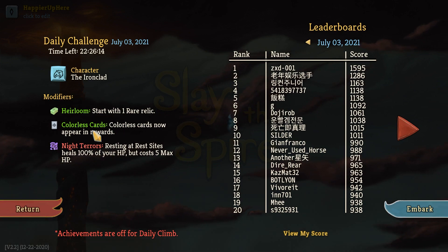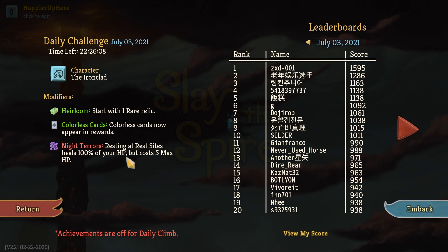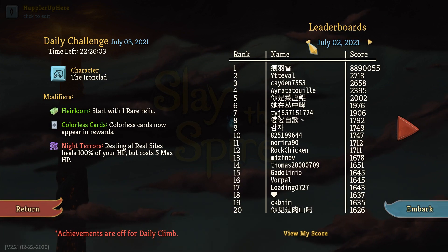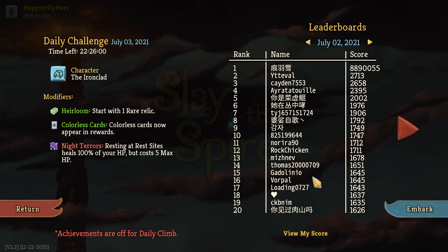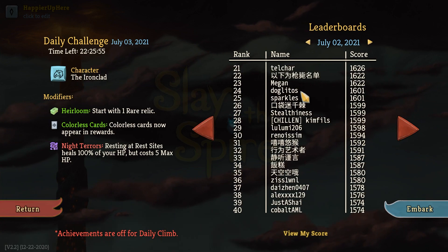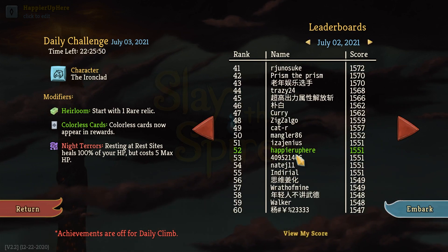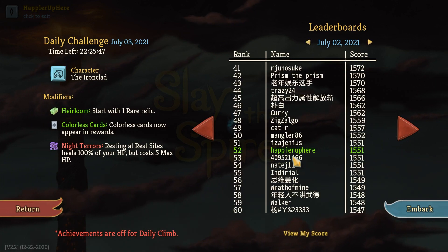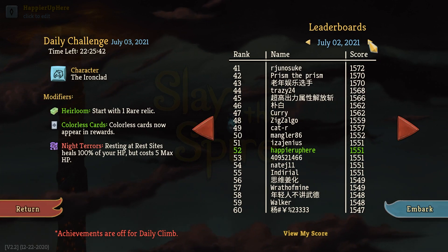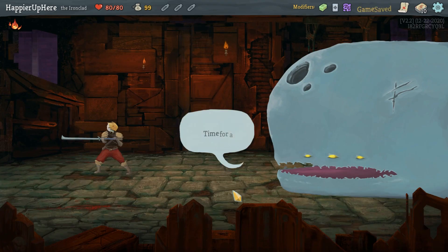The modifiers: Heirloom — start with one rare relic; colorless cards appear in rewards; Night Terrors — resting at rest sites heals 100% HP but costs 5 max HP. I don't see any familiar names here, it's a little earlier than what I usually play. Let's review my score from yesterday. Vorpal had a pretty successful run; I did not do that well. Douglas is here again with 1601 — that's a really good score. I perfected everything but missed the Shiny modifier and the Curses modifier, so 52 is not bad for perfecting everything.